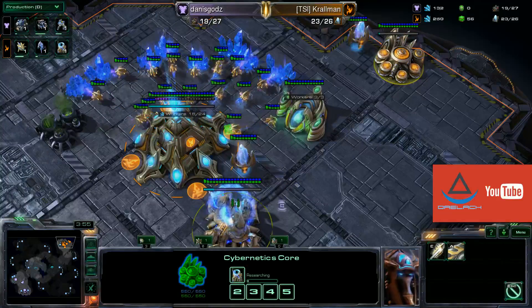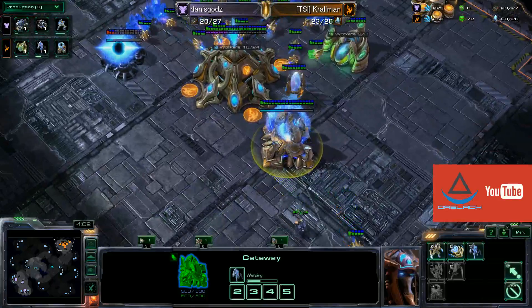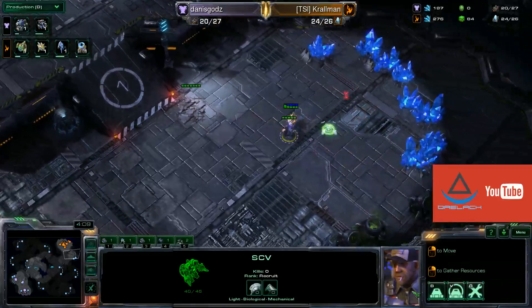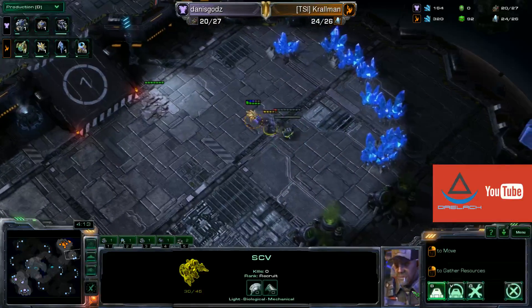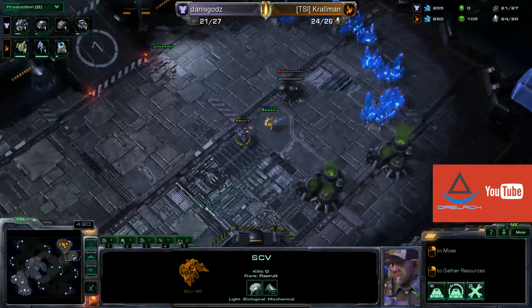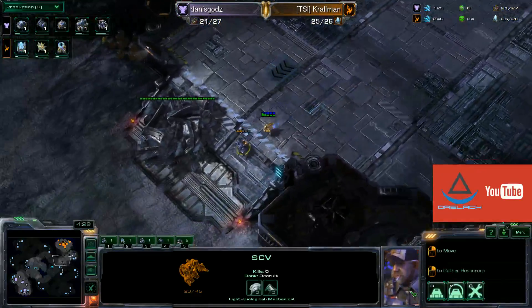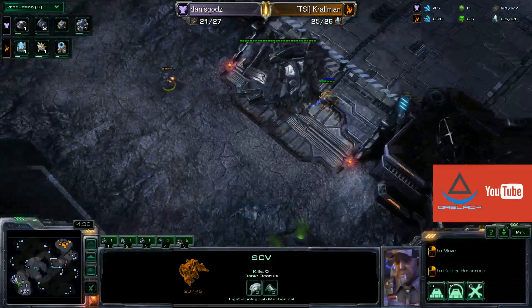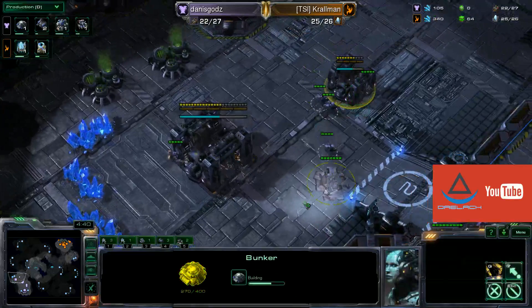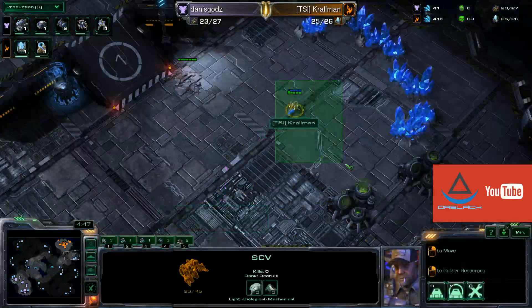Maybe even into Blink Stalkers pretty quickly. We already see the first Stalker being chrono-boosted out, and that SCV is going to see this and try to deny the early Nexus, with a little bit of a tussle — throwing down a supply depot to block this. I actually like this choice by Danisguards to deny the Nexus of Kralman for a little bit longer, while building up his own economy, with his own command center being halfway done, and a bunker thrown down at the front for protection against those early Protoss pushes.